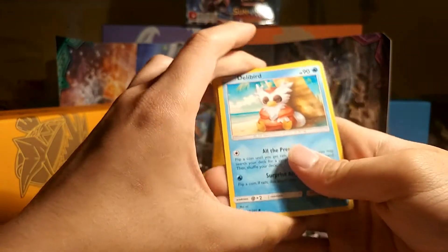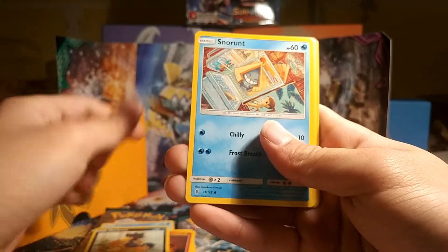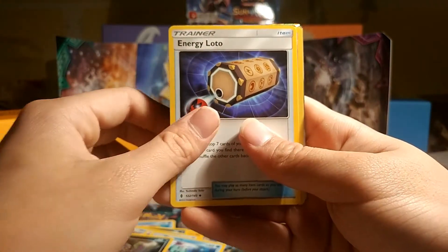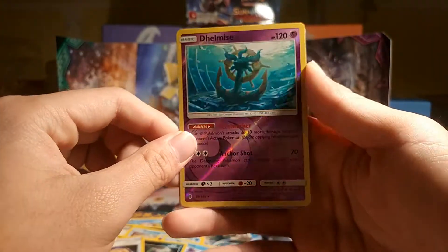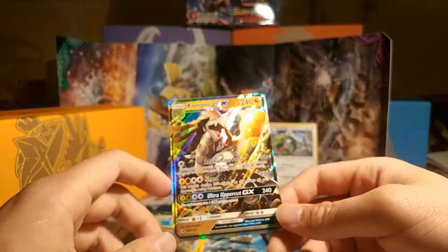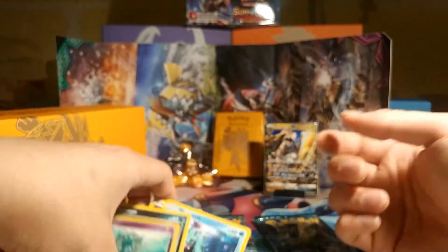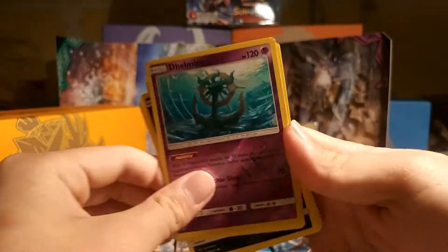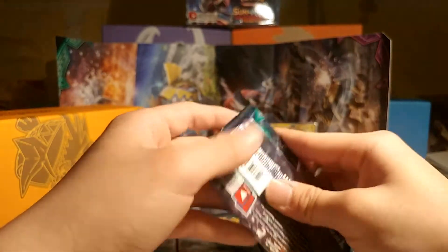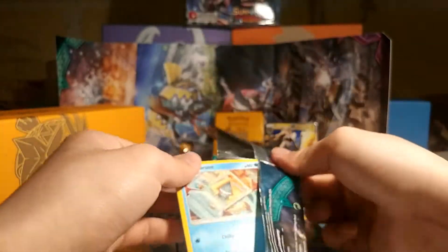Kommo-o pack. Delibird, Rockruff, Sandile, Murkrow, Snorunt, Fairy Energy, Mantine. Say why — oh, you actually pulled through! Let's go! And then Decidueye. Oh! That's pretty good. Pretty cool. I have to pull through — I guess by pull through, you mean like you're just gonna give me yourself. Kommo-o at me, bro. You know what? We got GX, guys! We did it! We got it — and Decidueye!